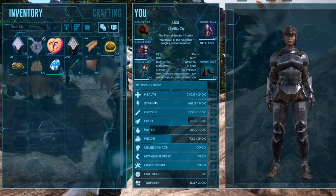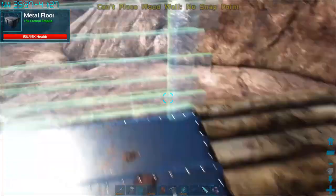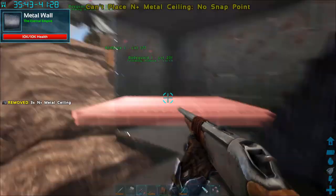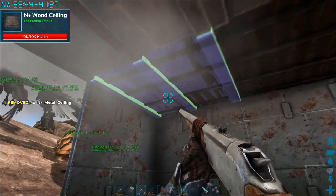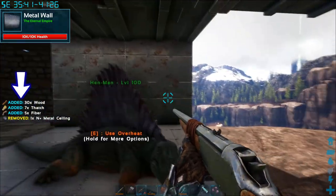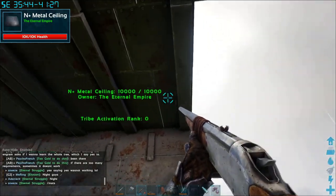Structures actually weigh less than the raw materials used to craft them, so try turning raw materials into structures and cart those around instead. You can upgrade parts of your structure by placing a new part in the same place as the old one — the old piece will be destroyed, but you get some of the resources back, which is safer than just removing a structure.